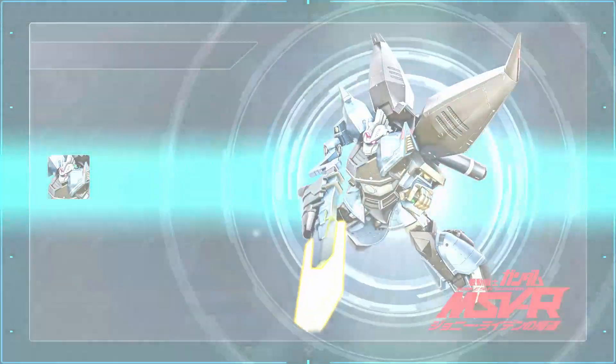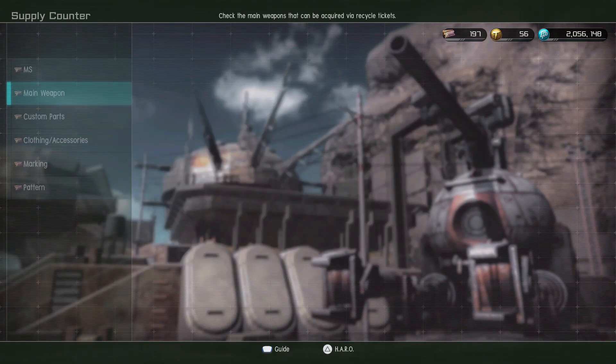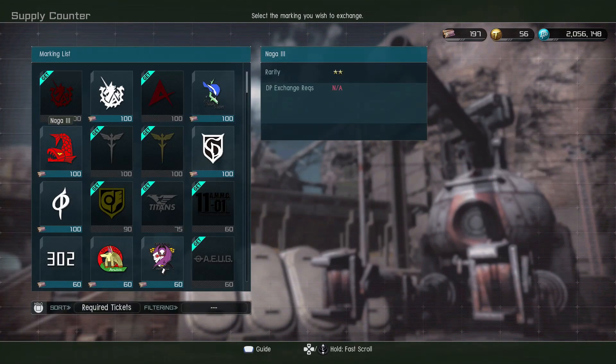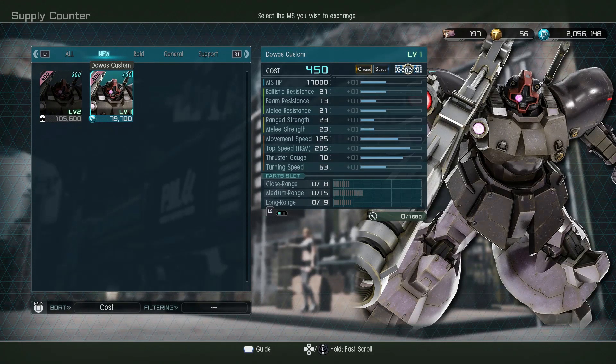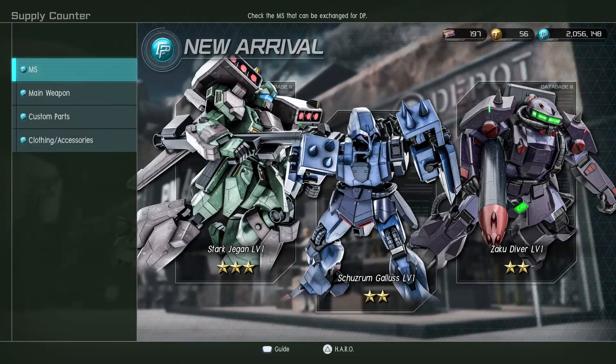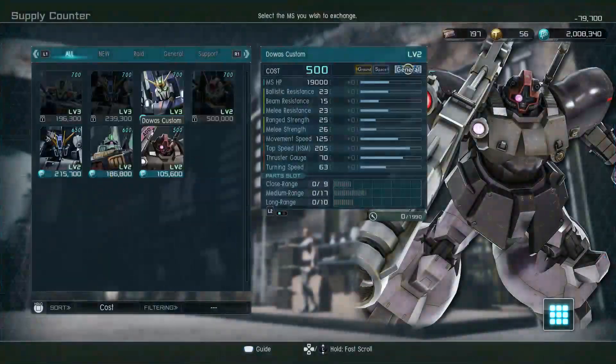We'll go and get that, and we'll get this too. These are the current supply materials — you can exchange the GP you have on hand for materials. The Zaku Diver is up there — if you don't have that suit, get it. Trust me, get it. If you do not have Zaku Diver, go ahead and get it.